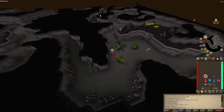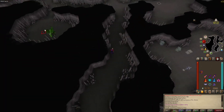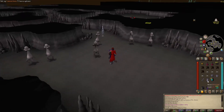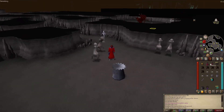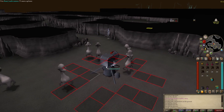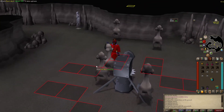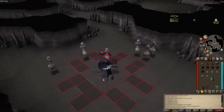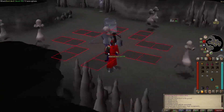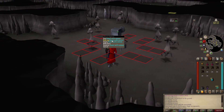Pray mage as you run by the dragons so you don't get scorched by dragonfire. Alright, we're here — pretty much the same thing as before. Always drop your cannon and make sure you're autocasting. You should be on Ancients autocasting Ice Barrage. You just stack them up, burst them, and AOE them down — super fast, super profitable task. Tons of Laren's Keys, superiors, good stuff. Just a solid task.